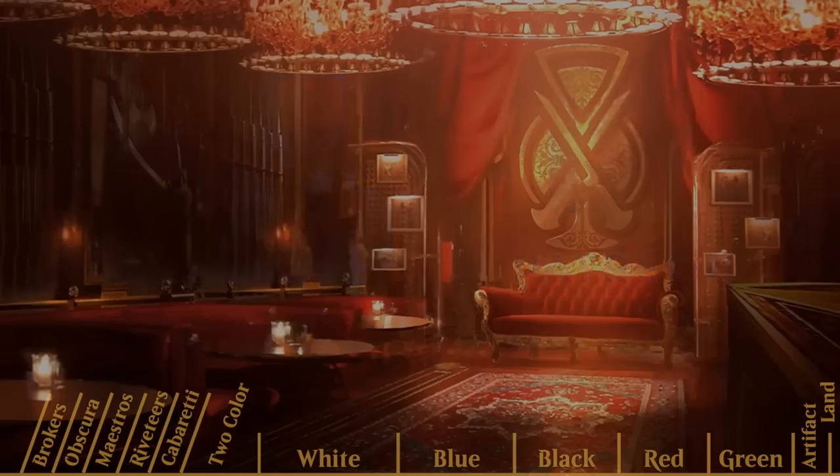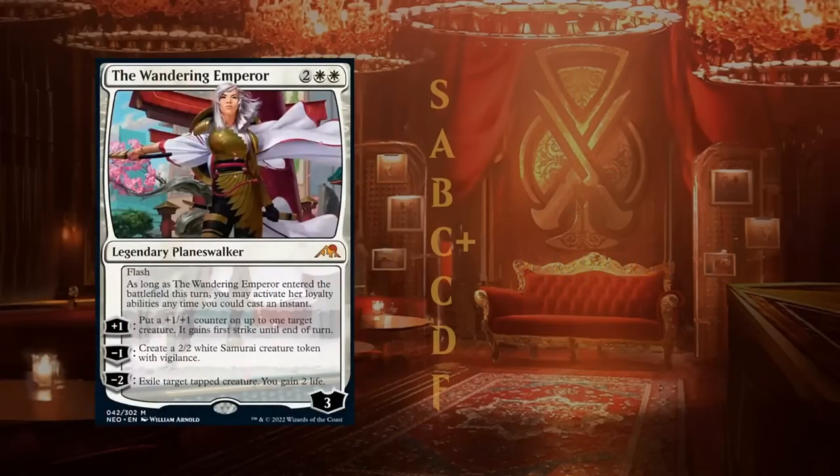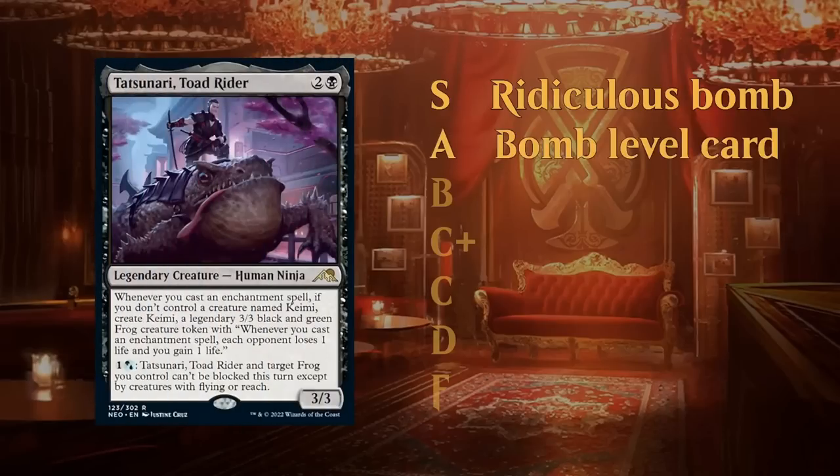First I want to explain my rating system. I use a letter grade system. An S tier card — the highest grade — is reserved for ridiculous bombs: cards that can individually take over a game and are very difficult for the opponent to recover from. The Wandering Emperor is a perfect example.